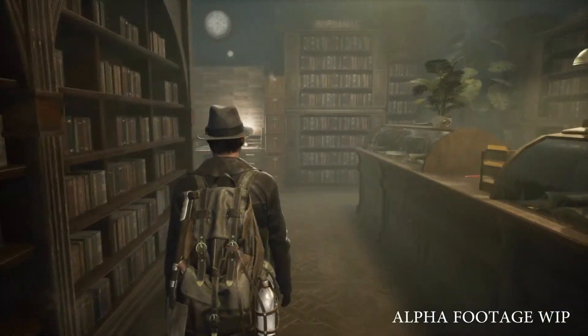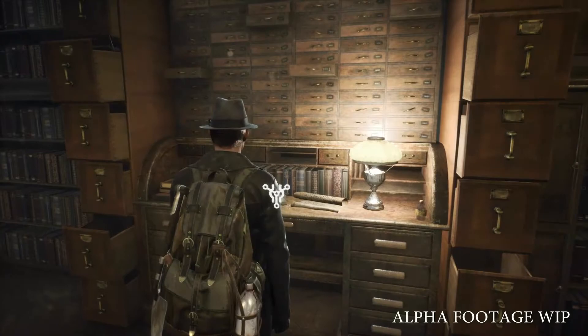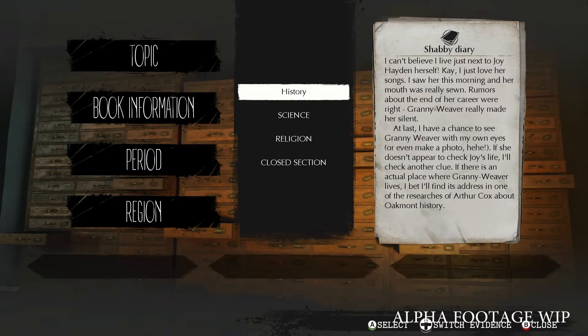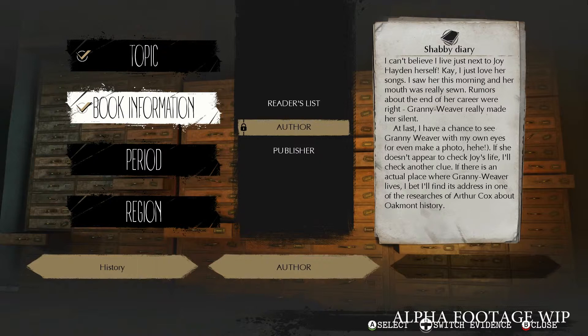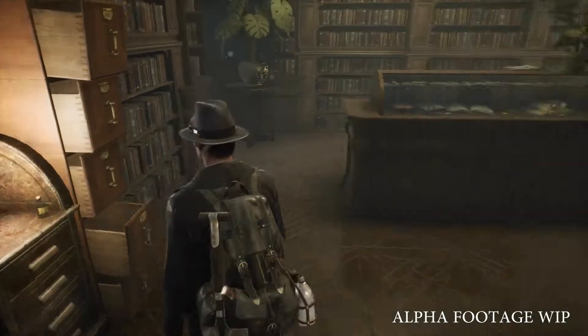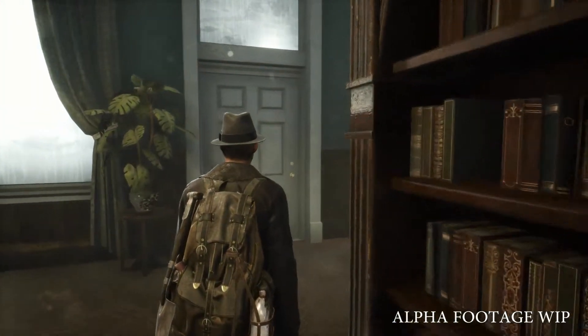Now we need to do a little bit of research to find out who the mysterious woman is. Let's check what we call the intelligence system — it has the answer, but we gotta know what to look for. We have to select no less than three correct options based on a singular piece of evidence. For example, this clue tells us that a certain historian gathered information about her. So let's select the history and author sections. For the last option I'll go for region — local — since Granny Weaver is a local myth. Now we know who she was and where she lived. We should definitely go there.